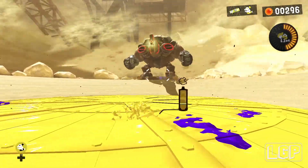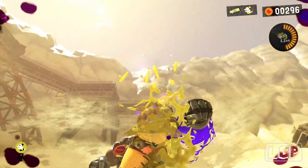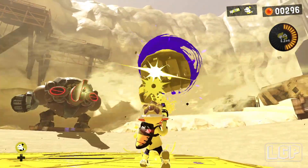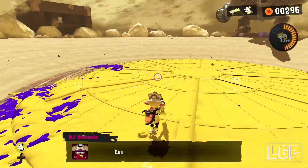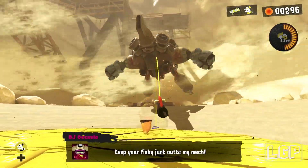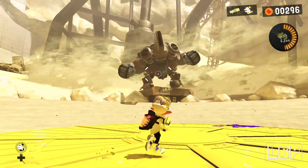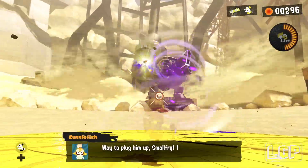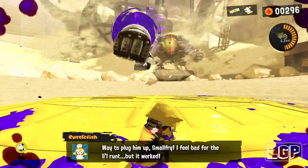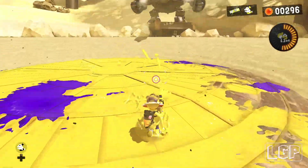Wait for him to start vacuuming and then throw your little friend again. It's when it's flashing red and shaking — that's your signal. Small Fry got launched back out, so you need to redo it again. Once he starts vacuuming again, throw your little friend one more time. You need to get that fist back to him in time — just need to do it one more time.